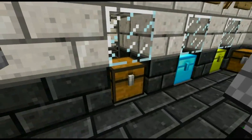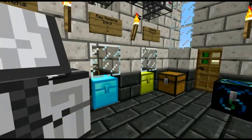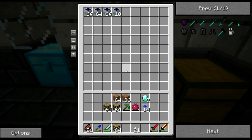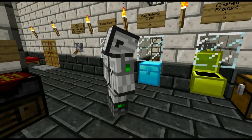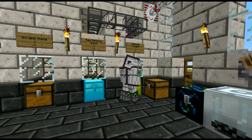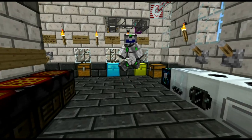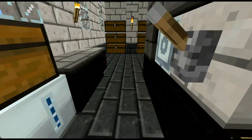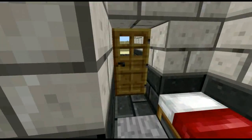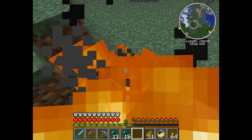I threw in a crafting bench — and there it is, the invalid item in the junk chest. That's really cool. Some finished products have already gotten in there too. Alright, thank you for showing me around. I'm gonna get out of here. Bye!